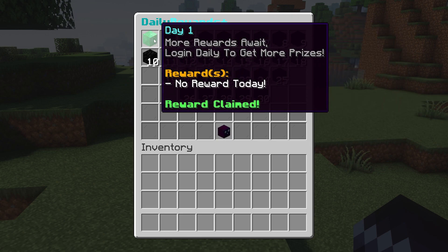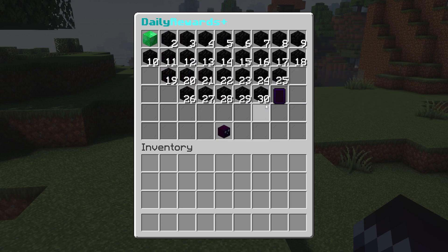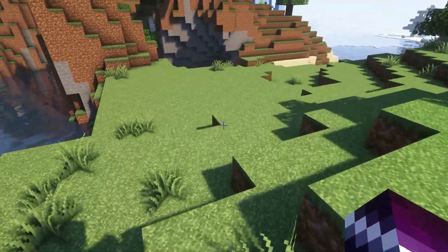Like you saw, we got nothing for the first day — of course we want something. The nice thing about Daily Rewards Plus is that you can edit everything in game. You can go to the config file and change it there, but the in-game editor is just as easy.